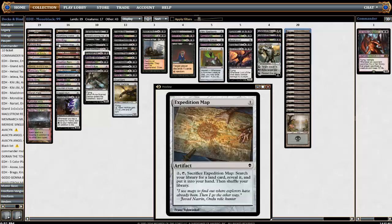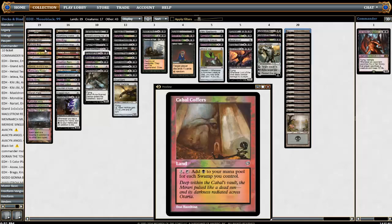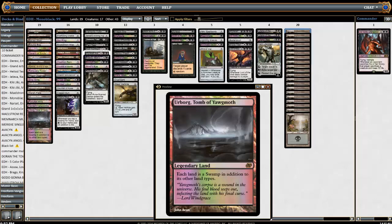Expedition Map I like a lot in this deck — I don't play it in every deck, but here I do because there are a lot of lands that do a lot of different things. Cabal Coffers obviously — most mono black decks want this card. It adds black mana to your mana pool for each swamp, only costs two mana. So if you have four swamps in play it basically becomes an Ancient Tomb. With Urborg it's a combo — you turn all of your lands into swamps and everything gets kind of crazy.